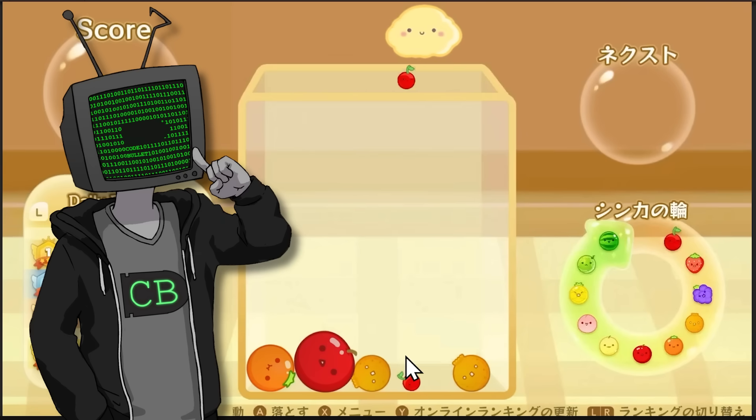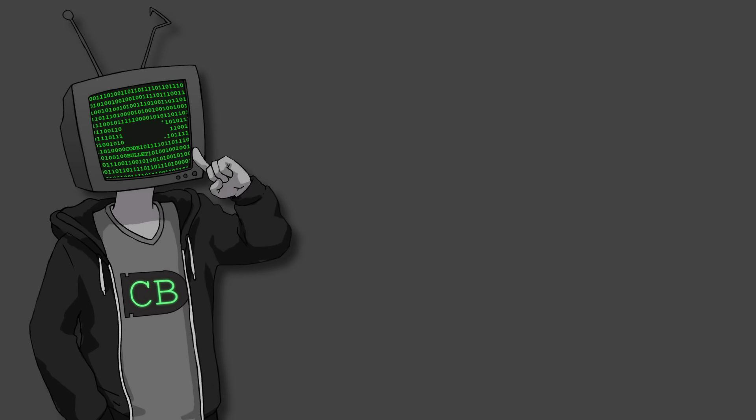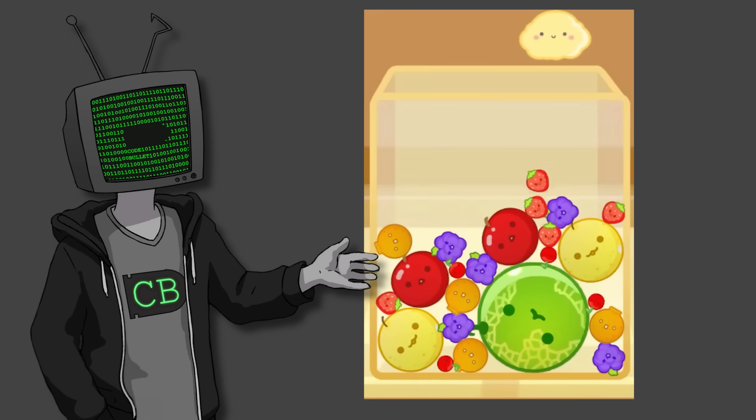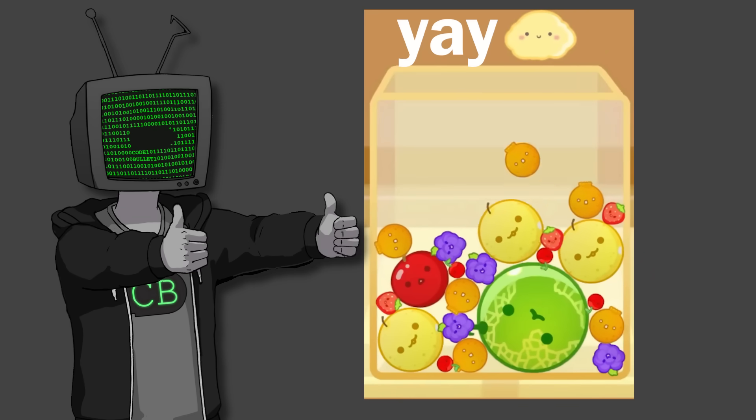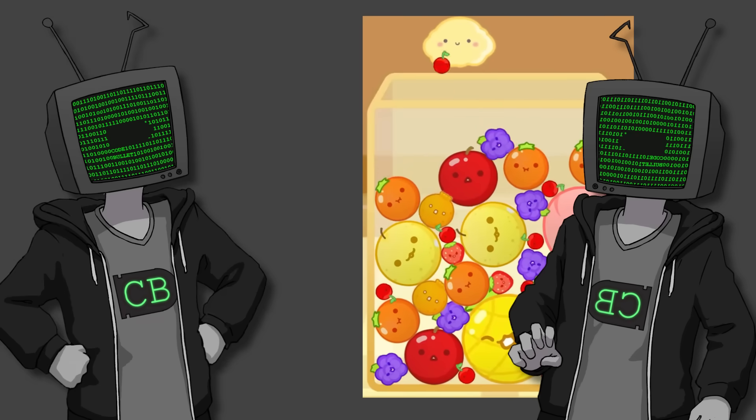So the AI we're going to be using is called the genetic algorithm. Basically, we're going to simulate evolution to make a smart boy. We just test the guy out, and if he's doing good, we say he can live. If he's not doing well, we don't let him live. It's kind of like Squid Game. No, not at all.